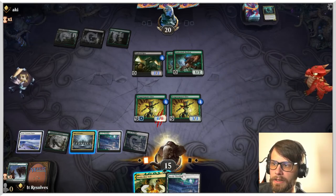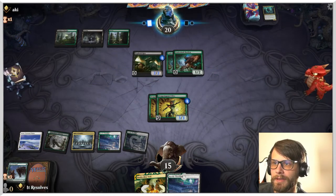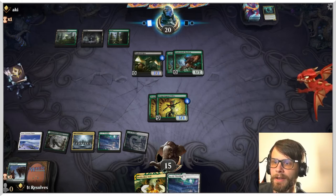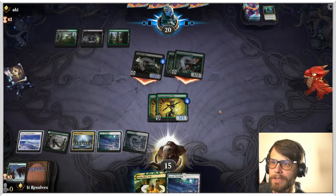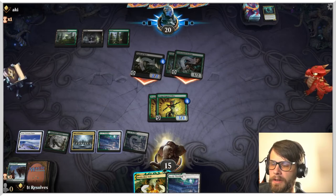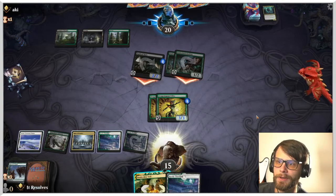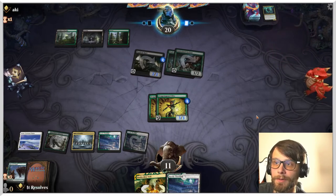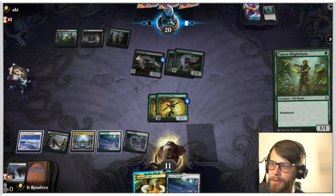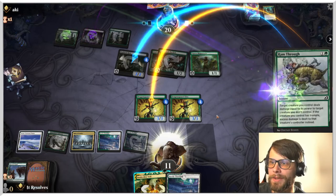This is so strange because the death touch is a major problem, but we can also kind of go over the top. I keep forgetting about this Hall of Oracles too — that's a bit of a problem for us. No blocks — I don't know if that's correct. We're not going to die this turn. I have no clue what they could have — just more death touchers. I hate these little guys. I am definitely not playing optimally here, that's a definite truth.